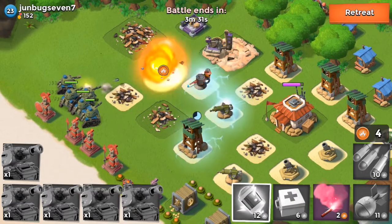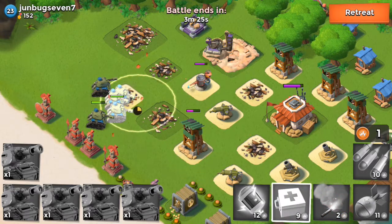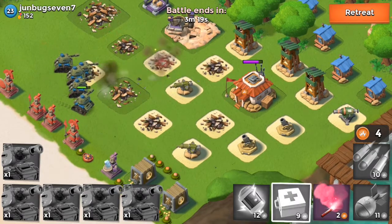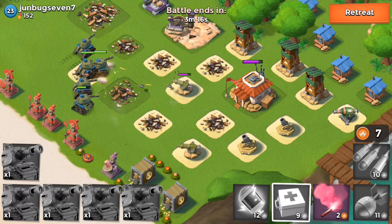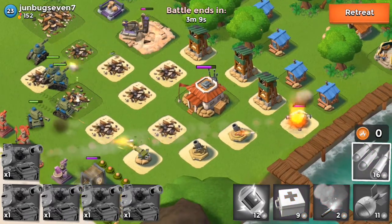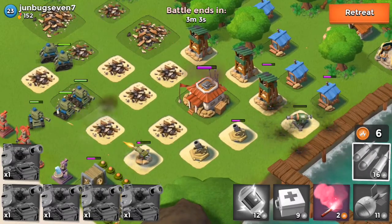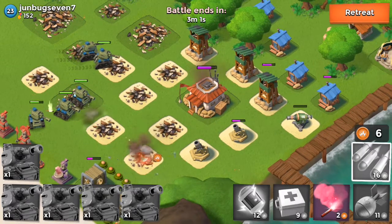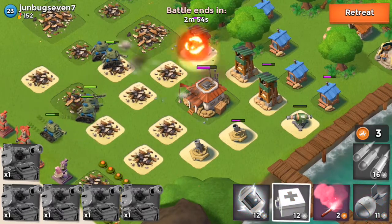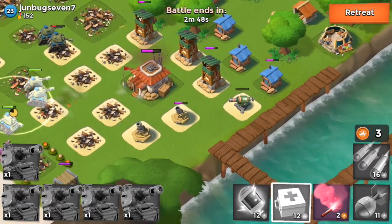I attacked this base because it's just level 23 and I'm level 27. Since we don't have any other cannons left, I think we are now good to go - oh, one more left. So we're going to destroy that cannon and then we're good, because the machine gun doesn't even affect my tanks much. The sniper tower is somewhat effective but not as dangerous as the cannon, as you can see. You basically just need to destroy the cannons.